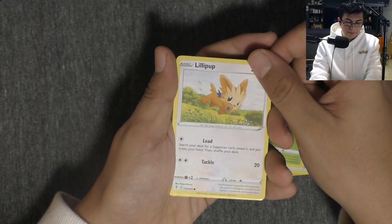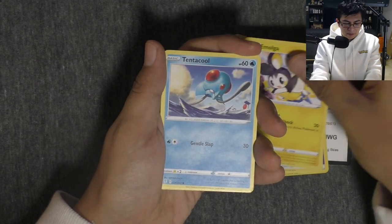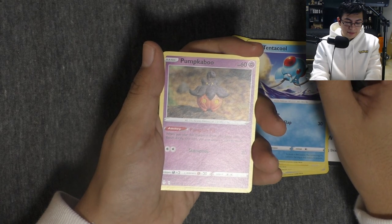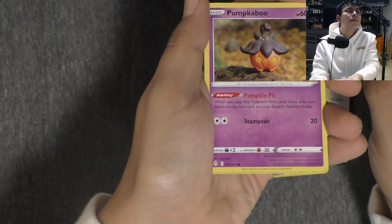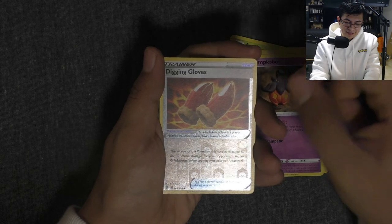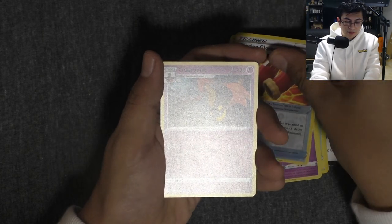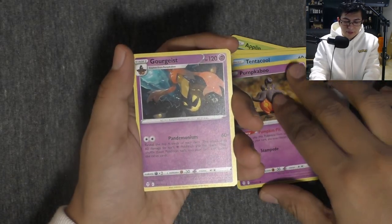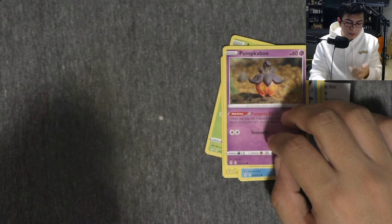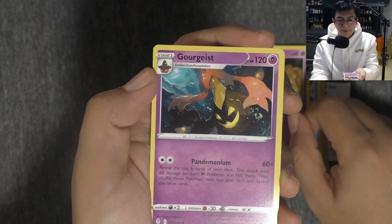Got a Lillipup. Blue Paw. A Moga — oh, we pulled this one last time. Tentacool — he's pretty cool. Pumpkaboo — it's all clayed out, that's cool. And then we got Digging Gloves Reverse — those are like Pokémon claws, basically. And then we got Gorgaste, the evolved version of Pumpkaboo. Kind of looks like it's underwater. No, that's just a nice art. I like the Jack-O-Lantern style right there — that's awesome.